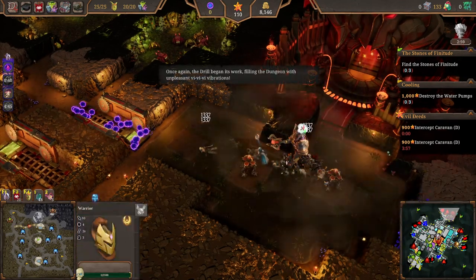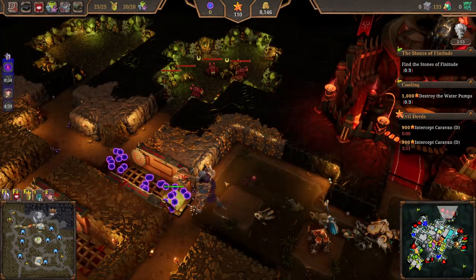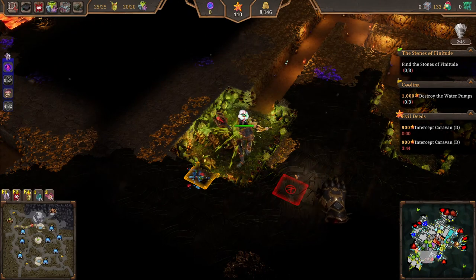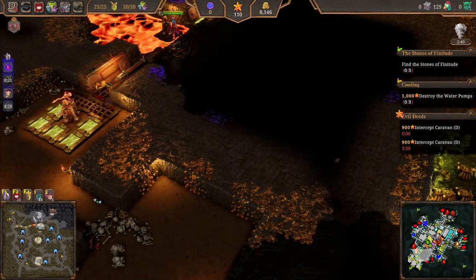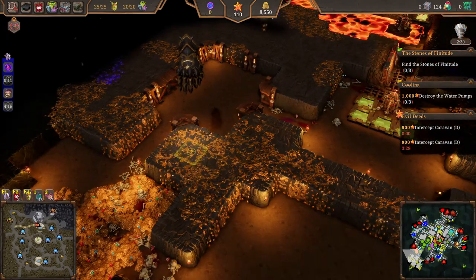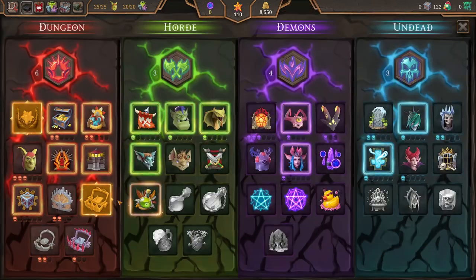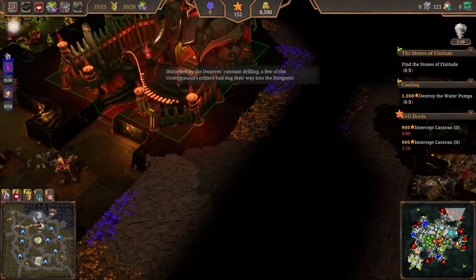Once again the drill began its work, filling the dungeon with vibrations. Okay so we got all this going - which is nice. And there's one stone of finitude I think, so I might as well get that. Also dig out all this - can I? No, not enough evilness. Of course not. Well, we could try and intercept that shipment there.